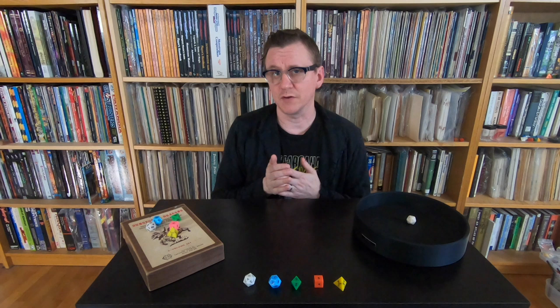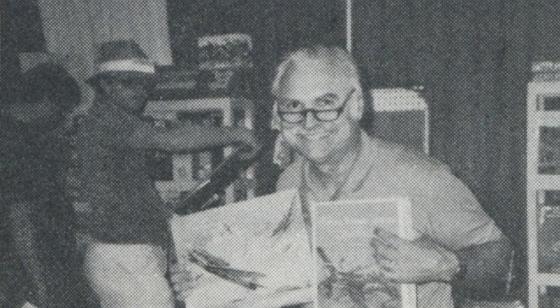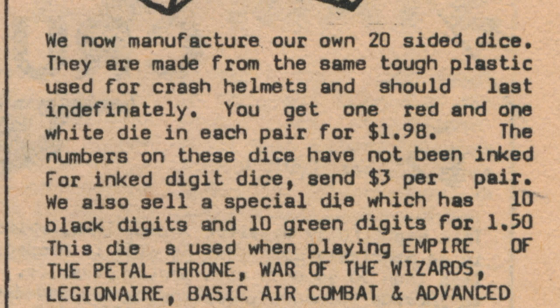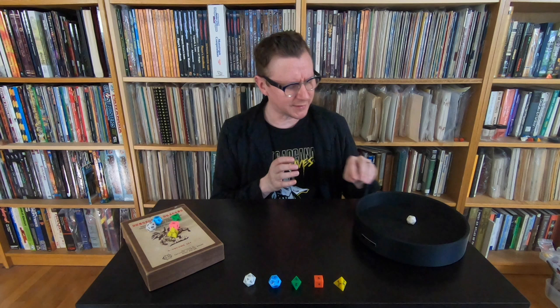So there was an opportunity for someone to make a higher quality of dice, and in 1975 Lou Zaki seized that opportunity. He began advertising a new set of D20s of his own manufacture — the first dice made in America by gamers for gamers. He made them out of the same polystyrene as crash helmets. Initially he sold them in a set of one white and one red die for $1.98. He charged extra for inking the dice; otherwise you had to ink them in yourself with a Sharpie or something.